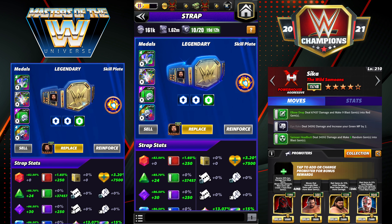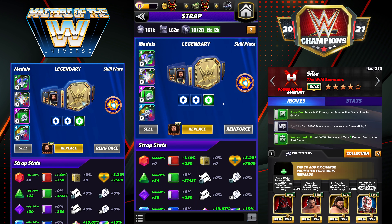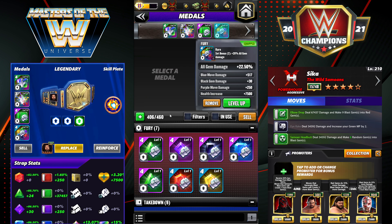Let's take a look at the strap. I have the Blue Bomber on him — 50% chance to create two random blast gems each time you use a signature move or swipe a gem. I really like this on him. I think it's the best spot for Blue Bomber currently. If you don't have a Blue Bomber, Two Words would also be extremely good on him, but from the Blue Bomber perspective, Sika is the best spot I can think of to put it.